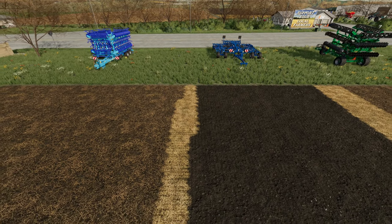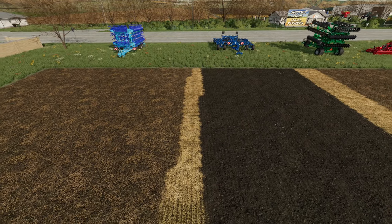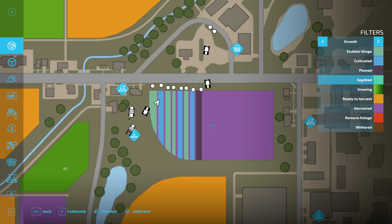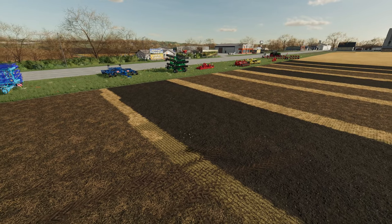One thing to note with all of these ground tillage states: if you use a roller over any of them, you will still get the seedbed state — this aqua green color here. So a roller will change every tillage state to look like a seedbed.